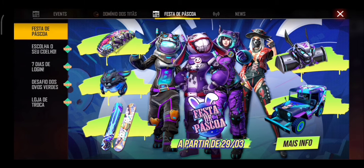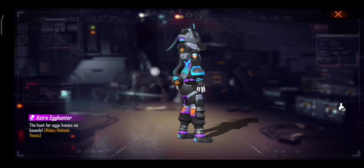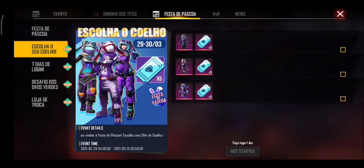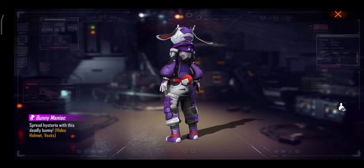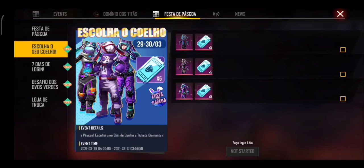The first one — we have 3 bundles, so we can choose. The first one is Astro and Hunter. The last one is the Lady character. And the second one is Bunny Manic. So all together we have 5 finds.